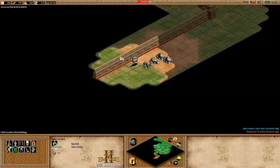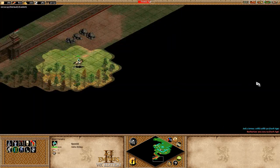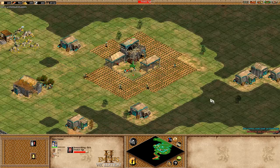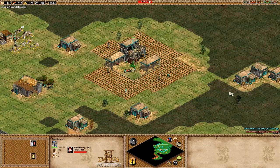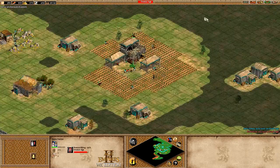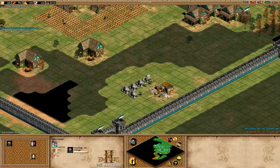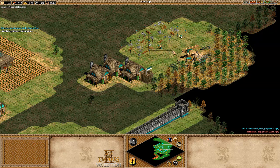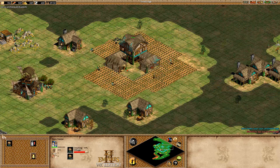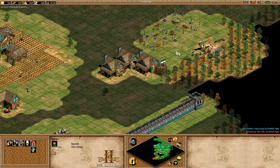So now that we're in Feudal Age, we're going to do one to stone and one to gold. We are Spanish so we could use just two villagers to build these — one on each building, and when the blacksmith's done he moves onto the market. If you're a regular civ, two villagers build the market and one villager builds the blacksmith. Keep scouting — you've got to make sure that you're safe. We want to send villagers to gold as soon as we can, really hammering on the gold.